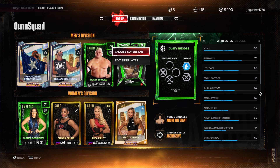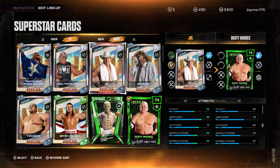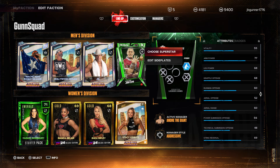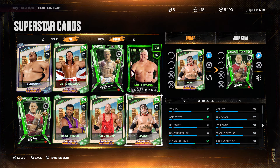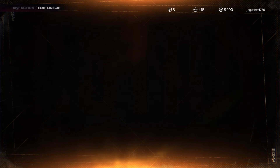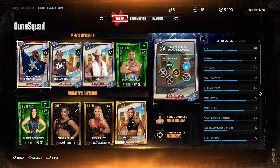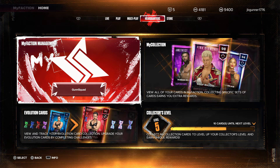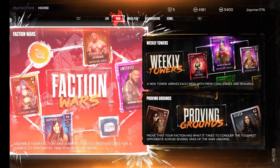Dusty's cool and all that, but we're gonna bring in JBL for sure. And then I think we're gonna go with Bron Breaker so we can boost the credits. All right, so I think this is the route we're gonna head. We got that done. Let's go on over here — Faction War. All right, let's give it a go.